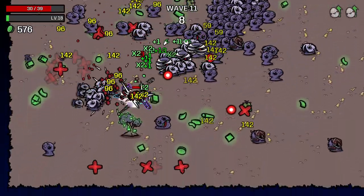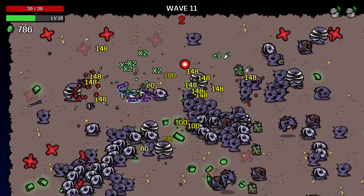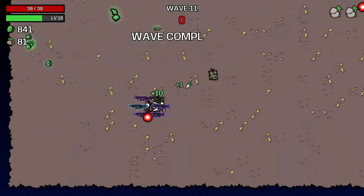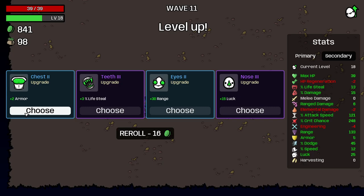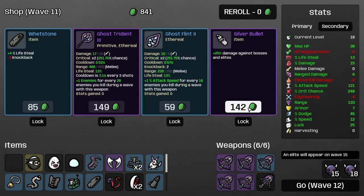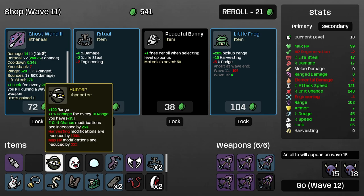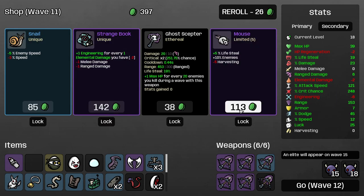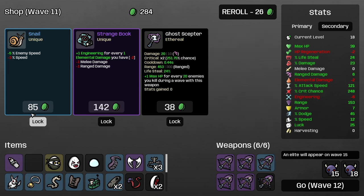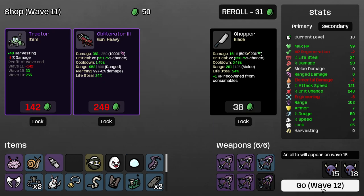There's so much money on the ground. Survivability should be our main thing but — money. Let's get more armor, that sounds amazing. Yeah, more armor — that's a great pickup. More life steal — I'll take that. More range is damage, right? One damage for every 10 range — we'll take that. Damage and life steal. Another mouse — that's fine. Take a little adrenaline. All right, wave 12.